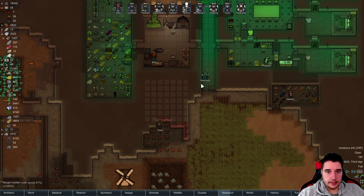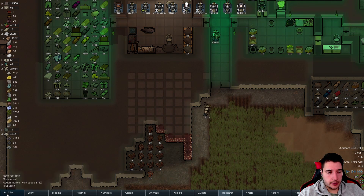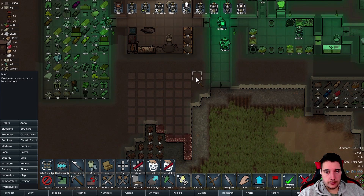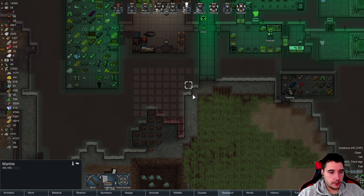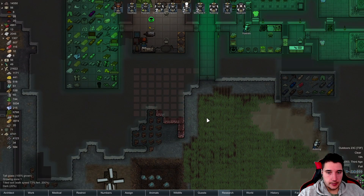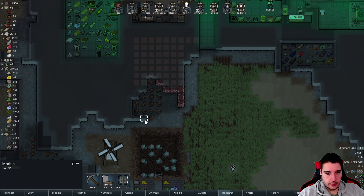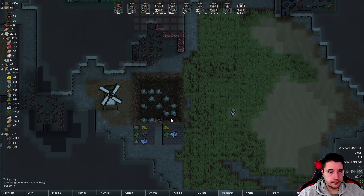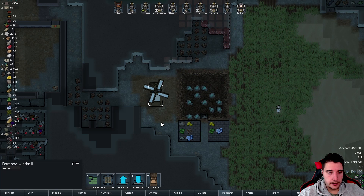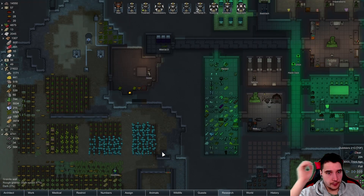We're gonna build this in, then mine through here. I realize this is not the best entrance but it is what it is. So this is the way we're gonna mine through and have this as our entrance. Then we're gonna add some marble walls going down here so people will have to walk through that, which is slightly unfortunate. I do want this over here to be mined out as well. Why are you turning so slowly? Is it because there's no wind? It looks like there's no wind.